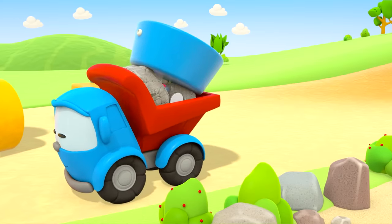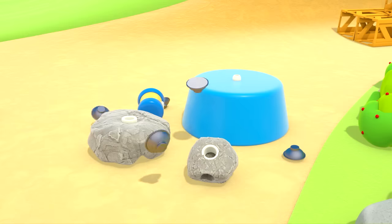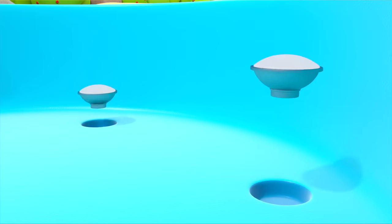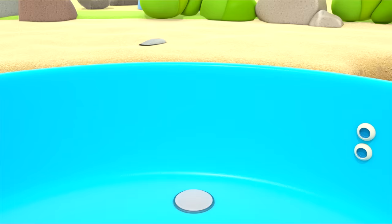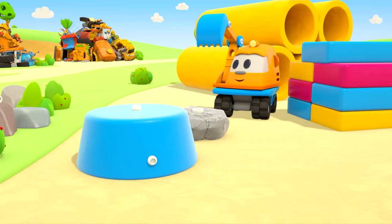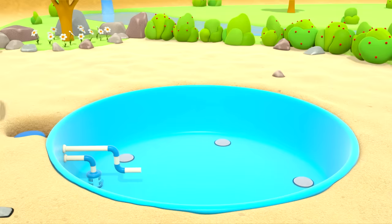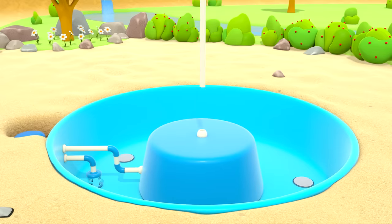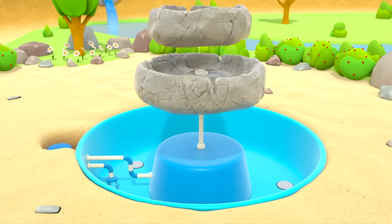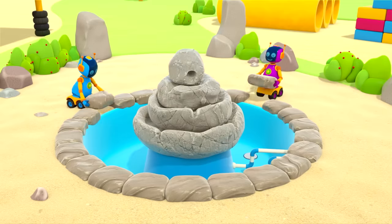And here's Leo — he's brought the parts. Here's the reservoir of the fountain — that's where the water will be. Let's put some lights in to light the water up. A pump. Some pipes for the water to flow through. And that's the vase, which we will stack the beautiful stones on. The robots are putting some stones round the edge.